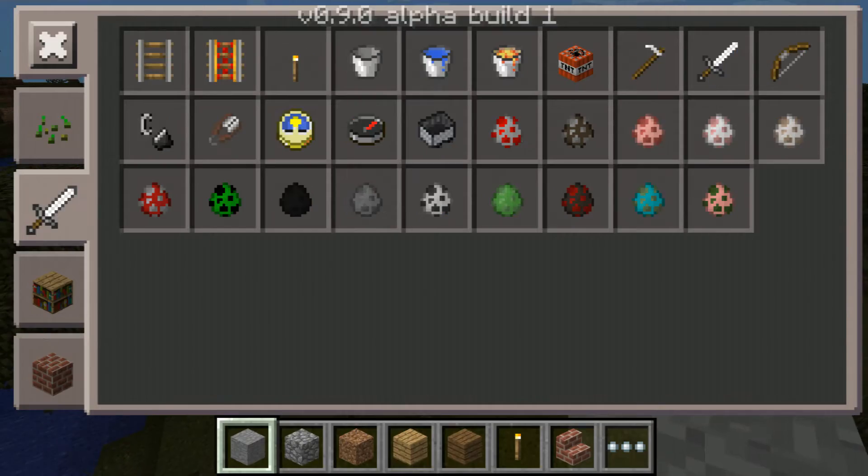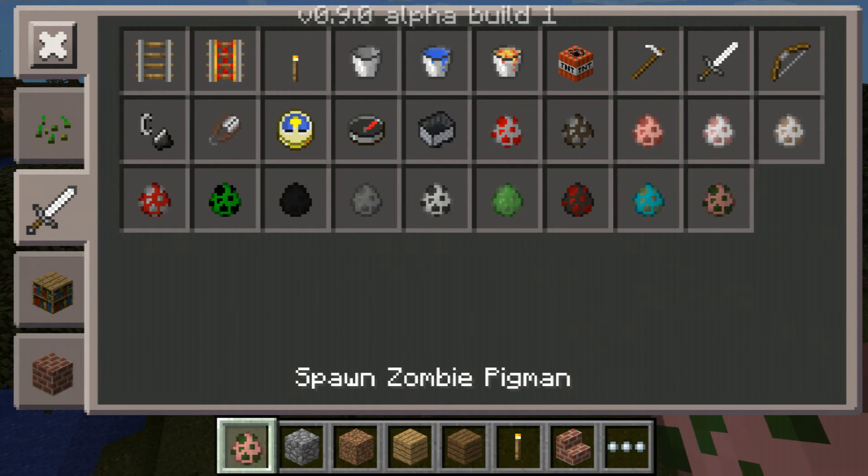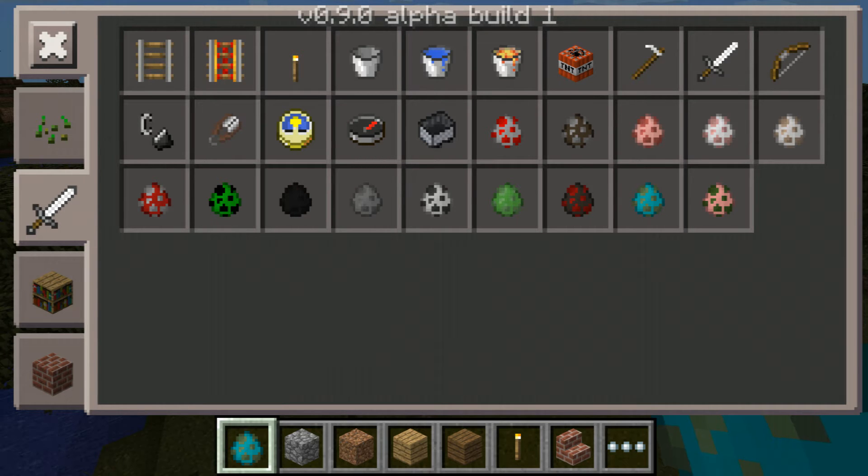Another one of the things is so many more spawn eggs. There used to be a pigman but you couldn't spawn it — now there are pigman spawn eggs. Zombie, spider, same with those. Slime wasn't even in the game. Skeleton was in the game but you couldn't spawn it. Silverfish was not in the game — now you can spawn them.